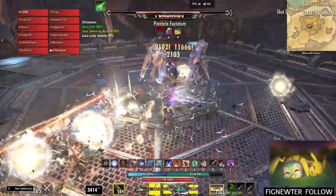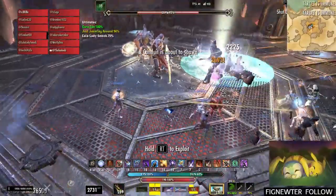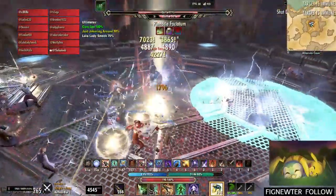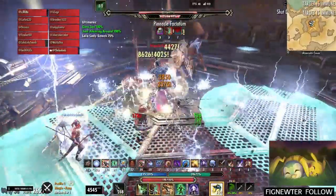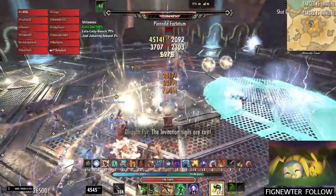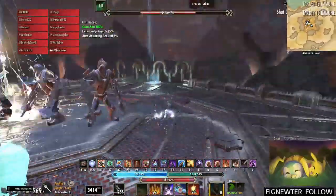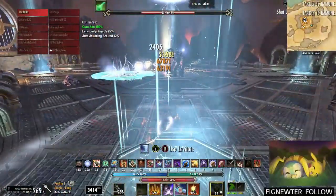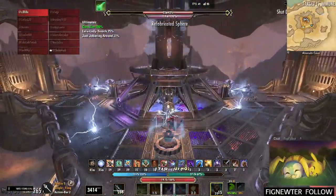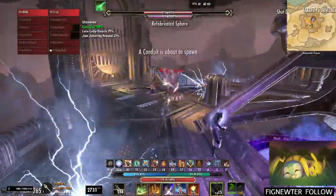I'm going to slow it down here right after the shades happen — this is the mechanic you want to look for to know when to go up top. There will also be some dialogue. When he stops DPSing and raises his staff up in the air, that's when you know you need to go up. The pads will also light up along with the dialogue cue.